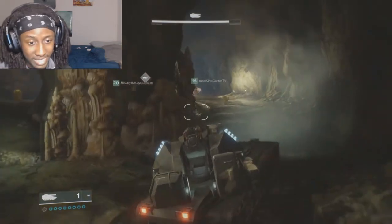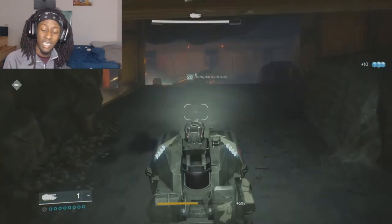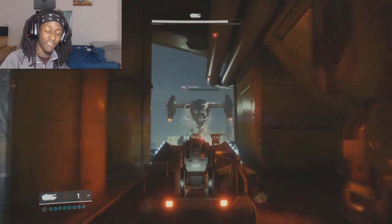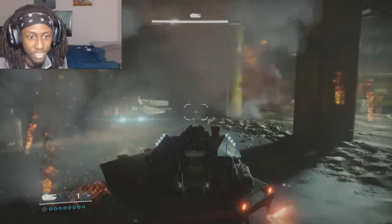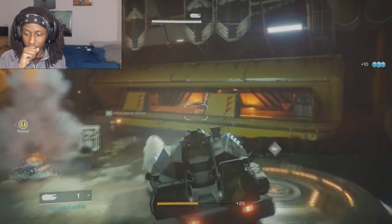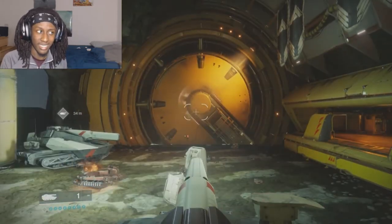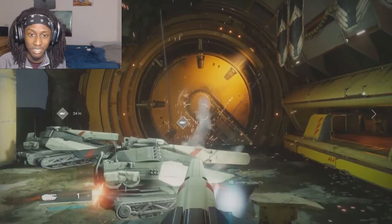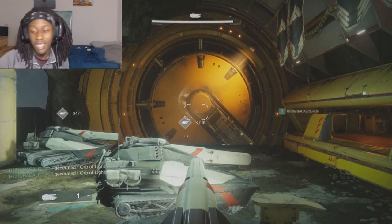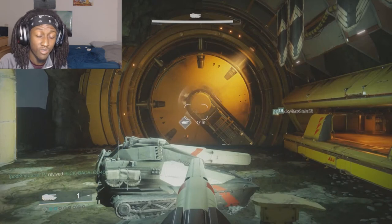Last but not least, we're going to talk about the Night Stalker — my favorite hunter class. The super ability is Shadowshot, where you conjure and fire void anchors that trap and mark your enemies. This is crowd control — when anyone gets hit, they slow down and can't really move. In Crucible, if you hit someone dead on they'll die. If they run into the anchor while their super is on, it will literally cut their super off and absorb it. It's very useful, very good crowd control.